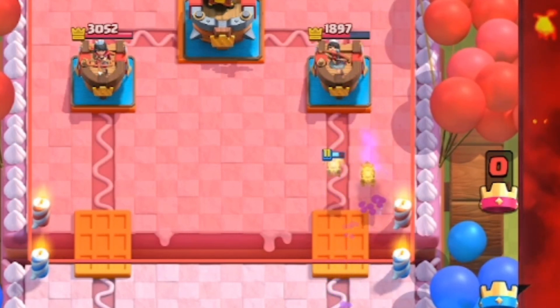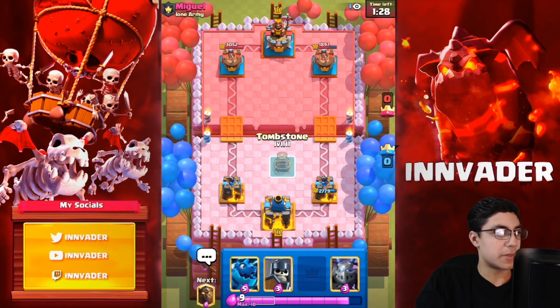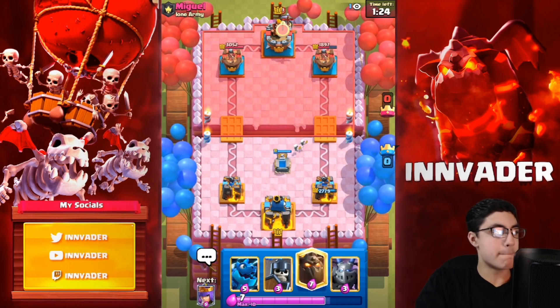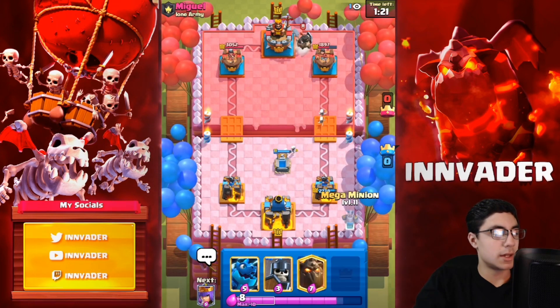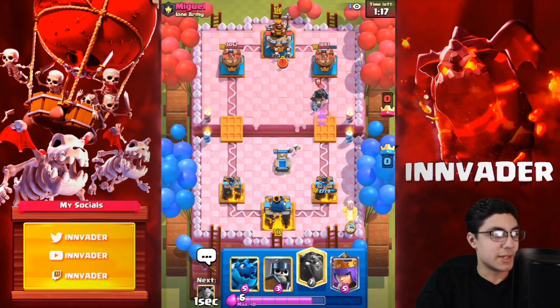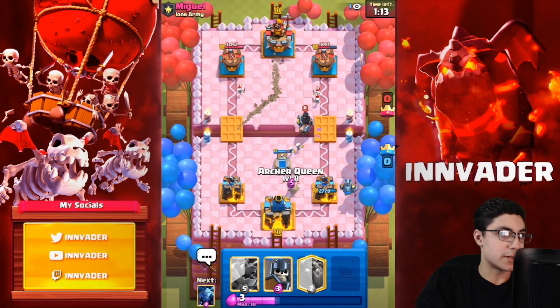We're up 1,000 damage — that's definitely where we want to be. Going with the tombstone and the mega minion in the back, thinking about what we're going to do next. We don't really have to worry about this dark prince yet unless he plays with a miner, in which case we'll go with the archer queen.